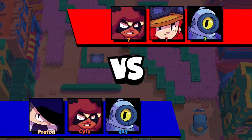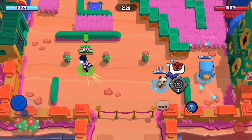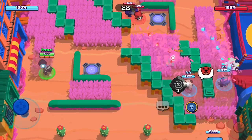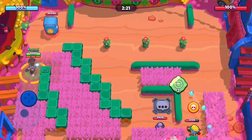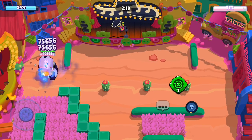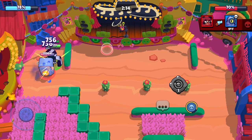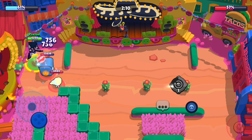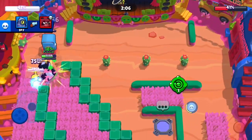Getting into this next game, they have a Jesse, Nita, and Rico. I assumed all of them are going to be defending, but actually all of them are going aggressive on the right side, so they're just letting me walk up to the safe. I'm going to super it for extra damage and then use a gadget to get my super back. And yeah, even if they win the 2v3, I'm going to be dealing so much damage that I'm literally just keeping pace in damage with them.